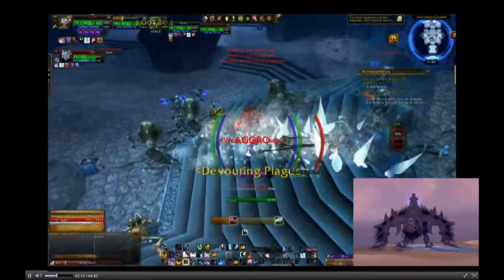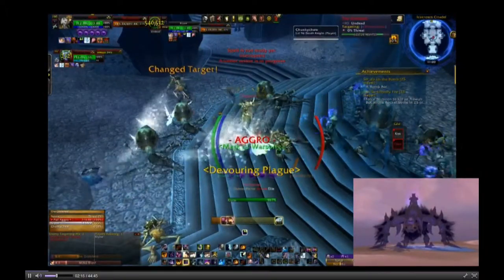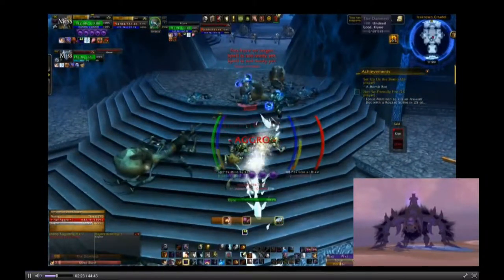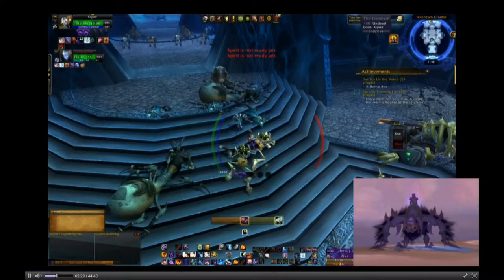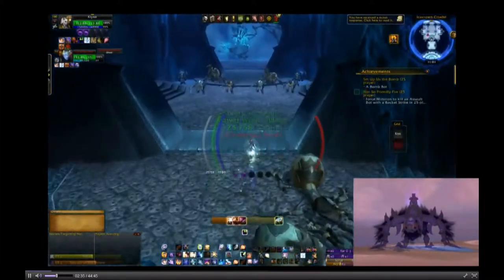What I do is take the greens and check which ones have a better chance of dropping Infinite Dust, then I disenchant those. Anything that does not drop Infinite Dust at a high rate, I sell — I just vendor that, along with all the other stuff I'm not going to use, especially all the purples that come off the bosses since I don't need them.